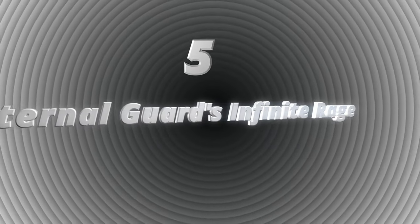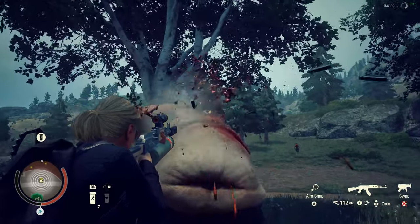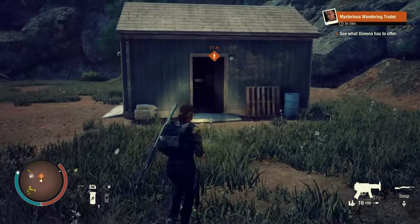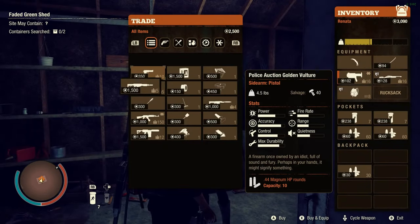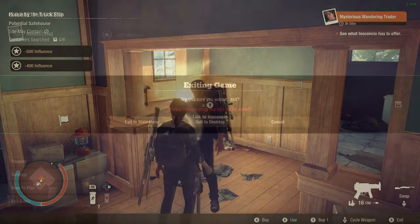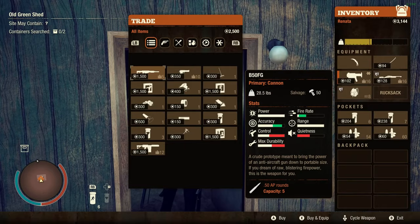Number five, Eternal God, Infinite Rage and B50FG. Eternal God and B50FG are among the most searched guns in State of Decay 2, but some players don't know how easy it is to get these guns. Mysterious wandering traders have a high probability of selling these guns, so if we play during our weekends the chances of getting them from mysterious traders is very high. Once we trade with them, we can quit the game and play again in the same community for a few hours to spawn another mysterious trader within a maximum of three to four hours.